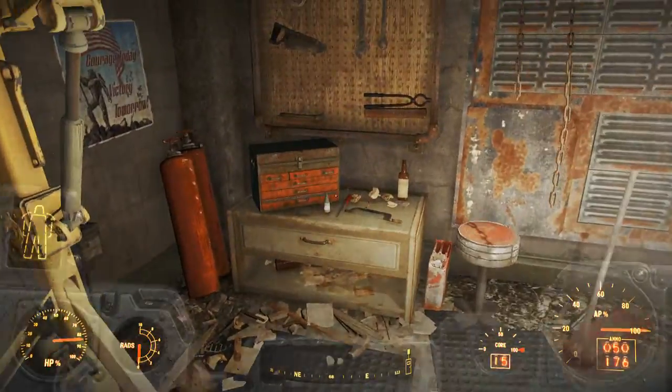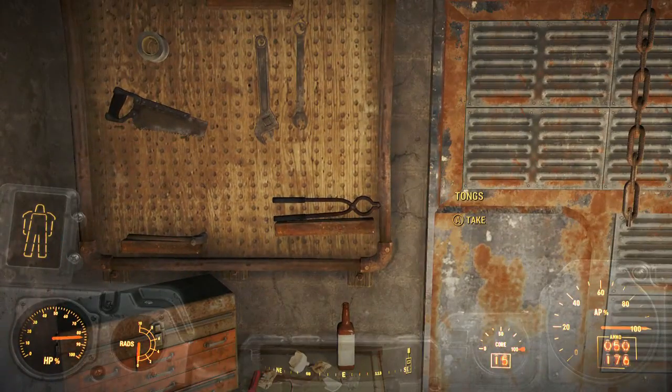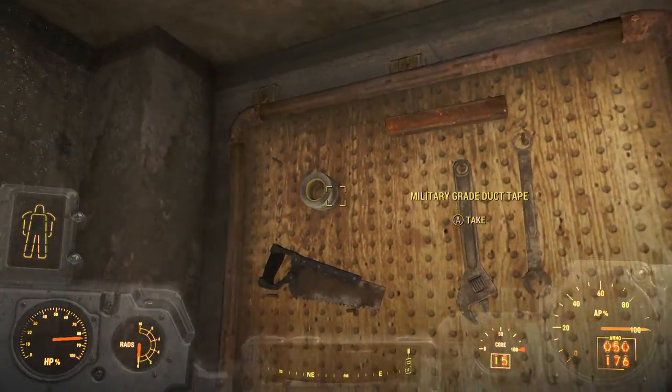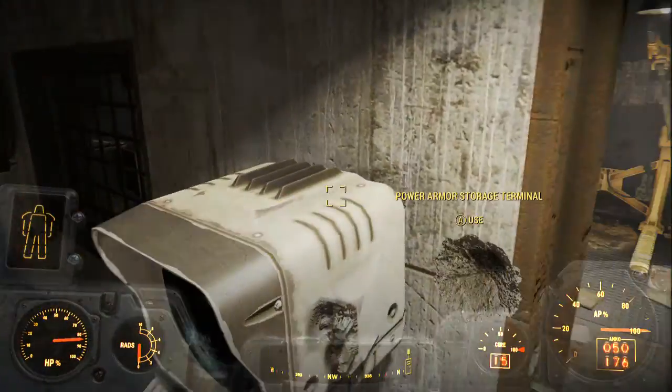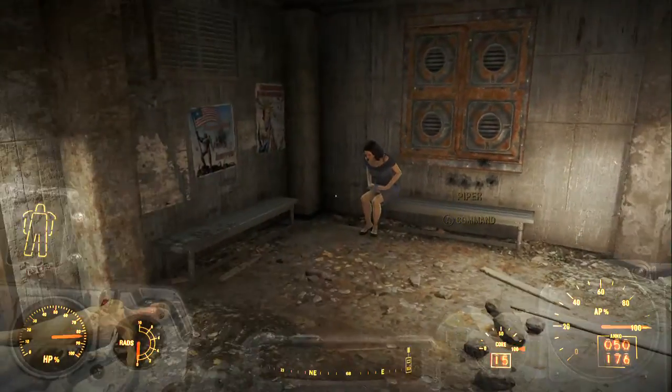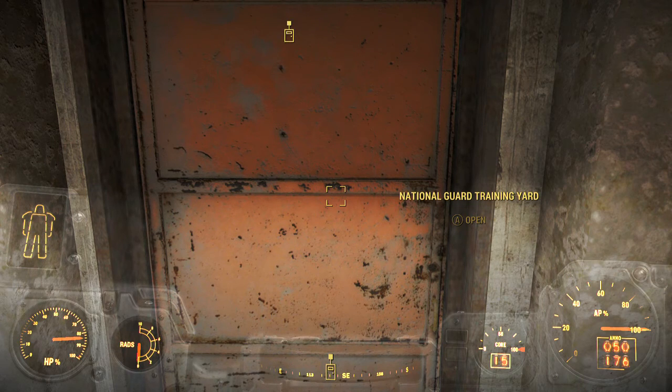What I'm going to do now is show you guys where you can get the code you need to get into this area, used at this terminal right here. You can pick up some more power armor. Let's head back outside to National Guard Training Yard and I'll show you exactly where this is, which door you need to open.